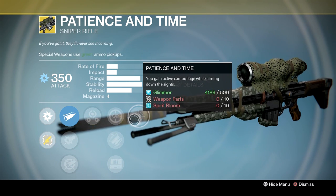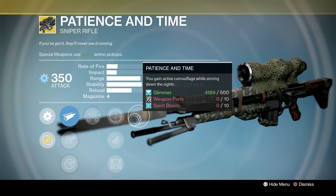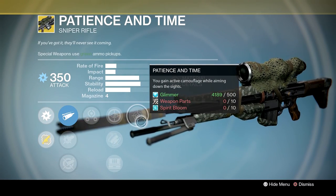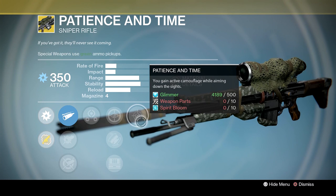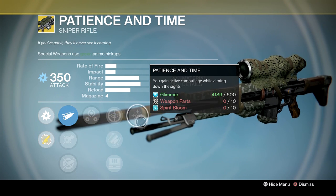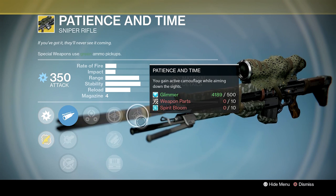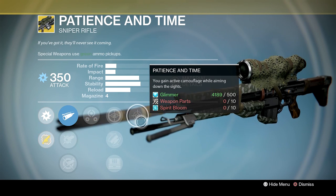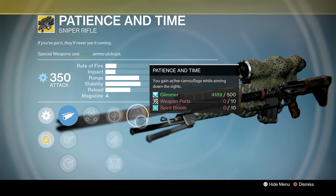The exotic perk, Patience and Time, grants active camouflage while aiming down the sights. This is invisibility — you will be invisible whilst aiming down the sights for a short period of time, which on larger maps in PvP is actually quite useful. It's quite easy to spot an invisible guardian in Destiny, but that mechanic is also quite beneficial in PvE while you're taking out enemies from afar, and in close quarters provided the enemies didn't see you go visible in the first place.